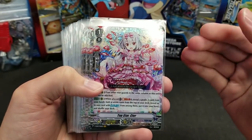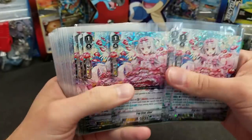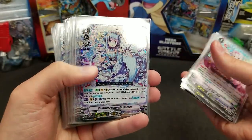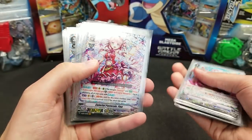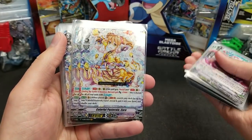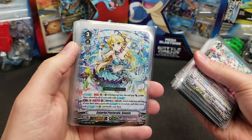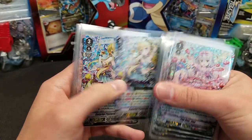For quantities: Top Star Seer — 7 copies. Colorful Pastoral Canon — 7. Serena — 7. Fina — 7. Karo — 7. And Sonata — 7. So you get exactly 7 copies of each and every Vanguard Rare from a factory-sealed booster case.